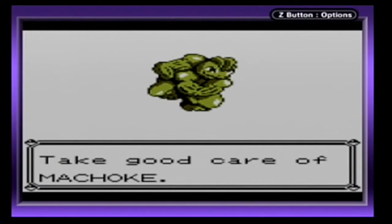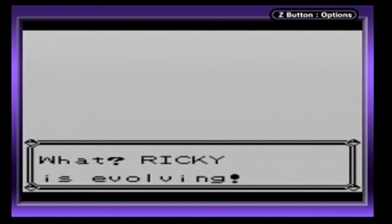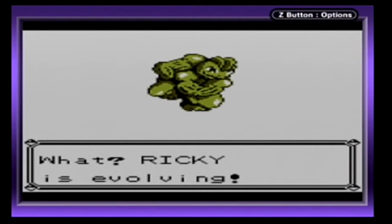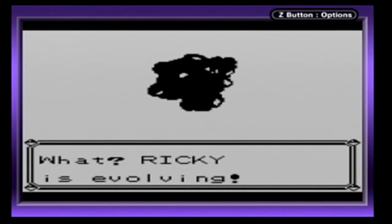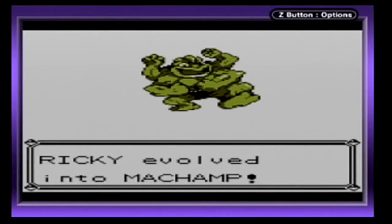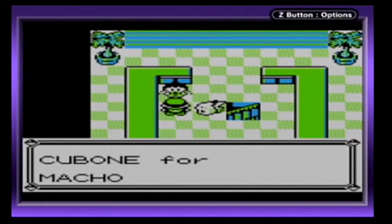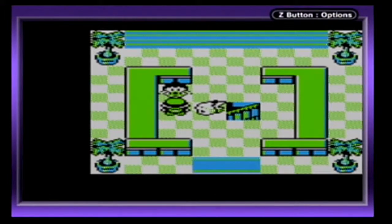It's not just a Machoke. Take good care of it — it's evolving! Ricky's evolving — that's what you named it. Evolved into a Machamp! So yeah, it's a very useful trade. Ash traded a Cubone for a Machamp — well, it should be Machamp. Thanks, pal.